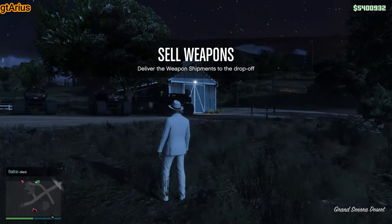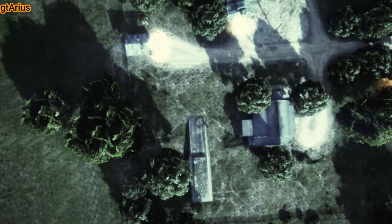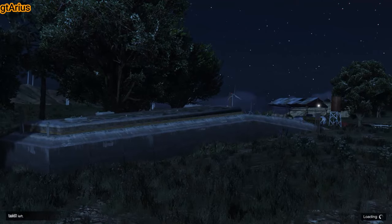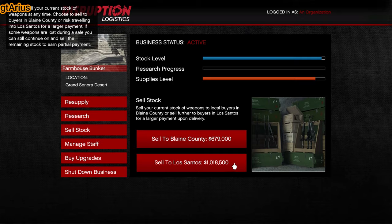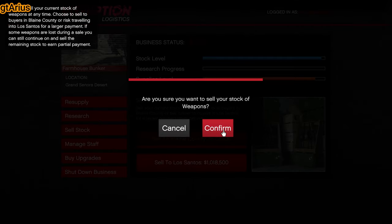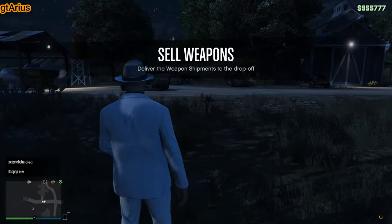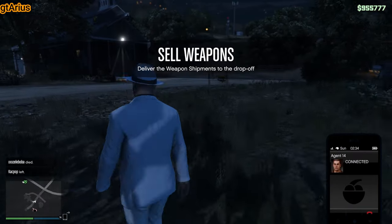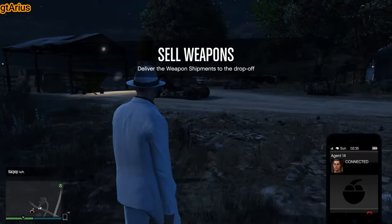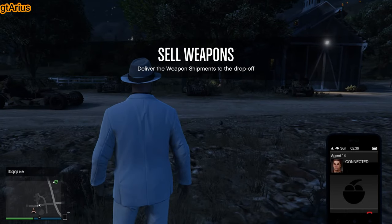3 marshals, 5 drops each, 15 drops in total — not good. Change session again. 4 dune buggies, 5 drops each, 20 drops in total — not good at all. Change session immediately.